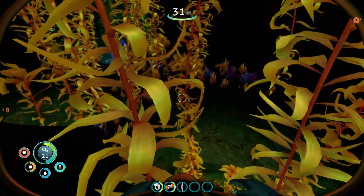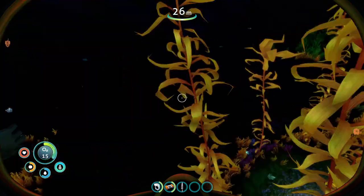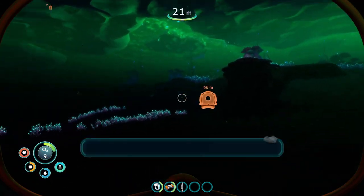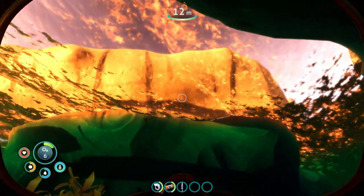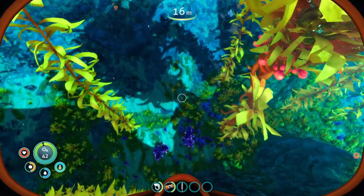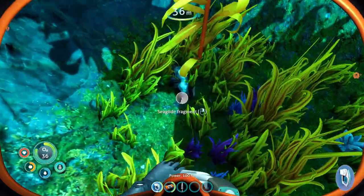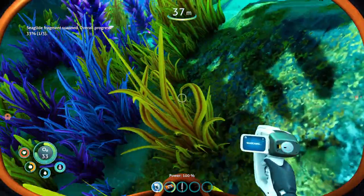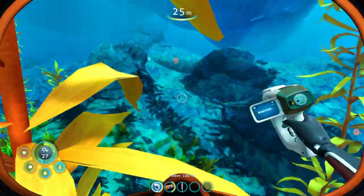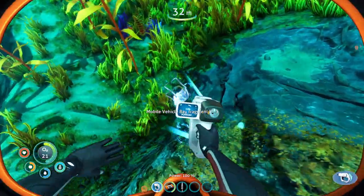Oh, it's getting dark — this isn't good. So I came back during the day and I'm actually looking for the sea glide, which we need three fragments for, but also the grav trap — it's going to help us get food. I know I can find it in the Arctic kelp, and I always find it in the Arctic kelp, except for today. I can't find it anywhere.